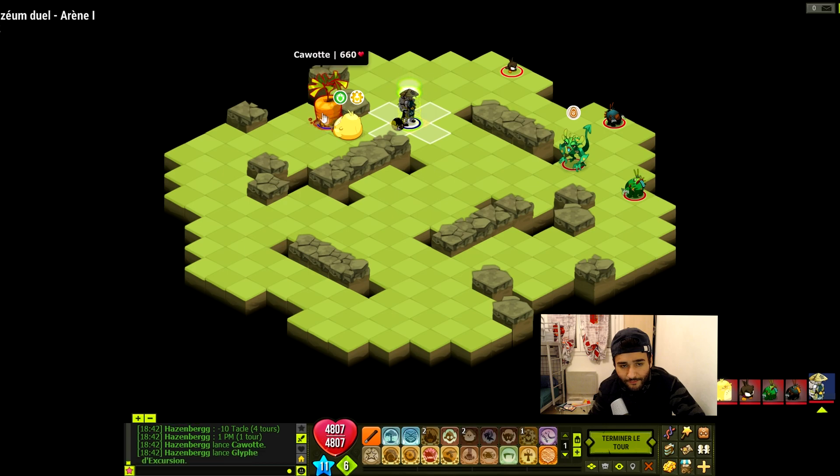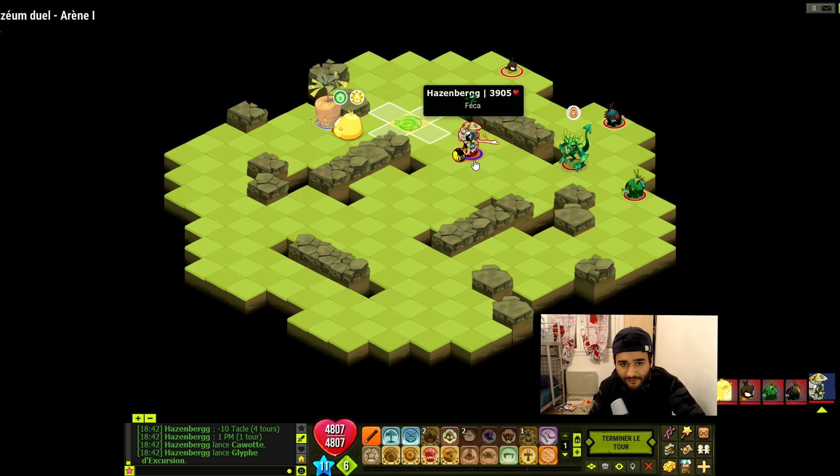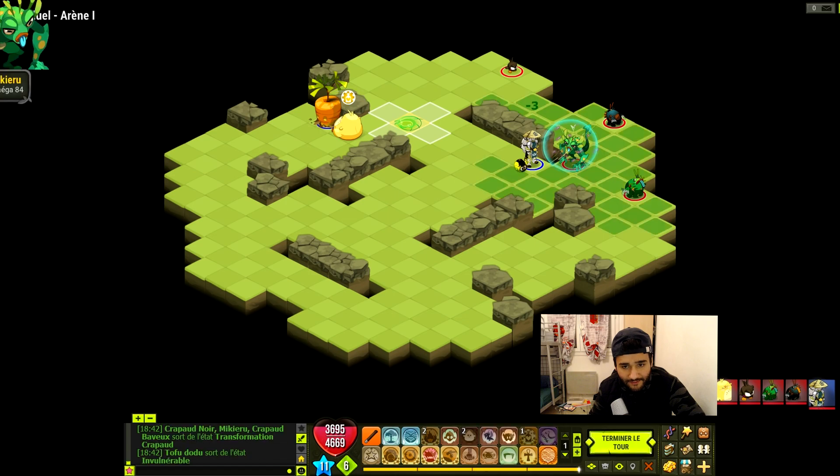Donc il met la kawatt et il transpo. Un coup de baguette à 1200. Donc on voit quand même le rox du Feka. Un beau coup de baguette — en CC il enlève quand même du 1200.